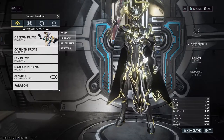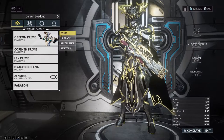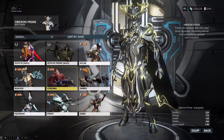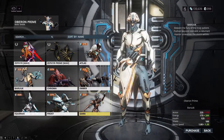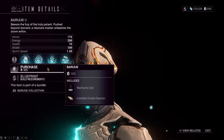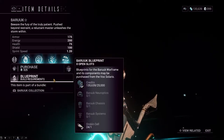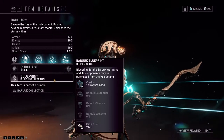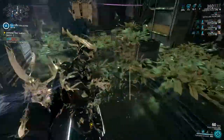Hovering over the Warframe section will give you four options: equip, upgrade, appearance, and abilities. When you go to equip your frame, it not only shows all the frames you own but all the ones you don't as well. That doesn't mean those frames are available to you — it just means you can buy them from the market with the in-game currency Platinum. With Plat, you could totally skip the whole process of farming for blueprints and materials to just have the frame immediately in your inventory. Warframe is not a pay-to-win game and is more of a pay-for-convenience model. Buying frames outright gets rid of the grind required for it, but it doesn't get rid of the leveling grind you still need to do.